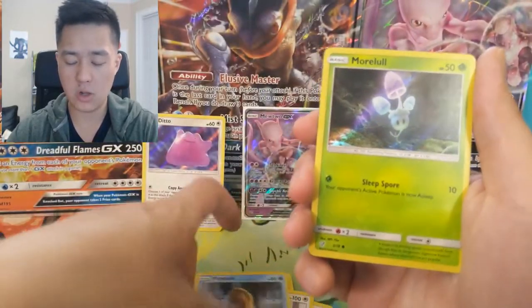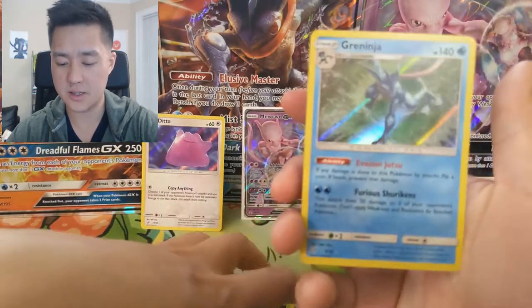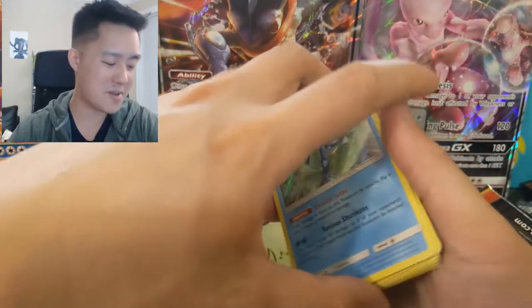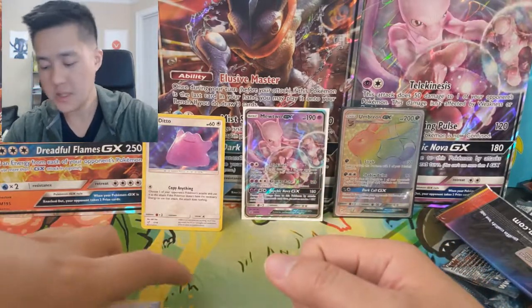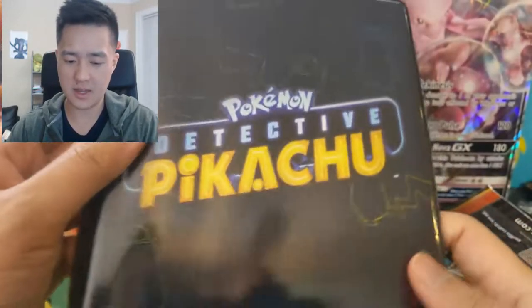Psyduck, more Lickitung, and then — oh, Greninja, pretty nice! Not bad pulls — we didn't get the Charizard, more Charizard is always better, however we did get a Slaking, Greninja, and Ditto, so pretty good hits overall.